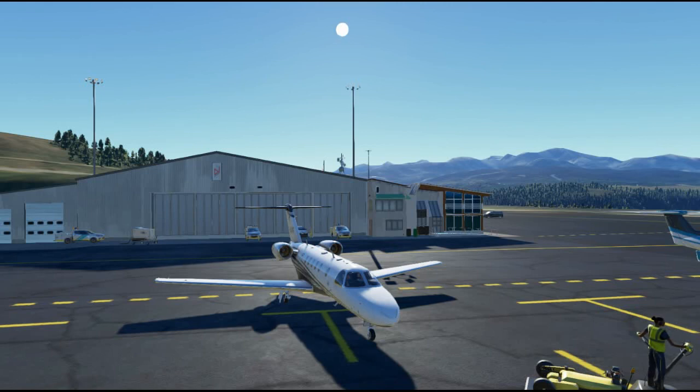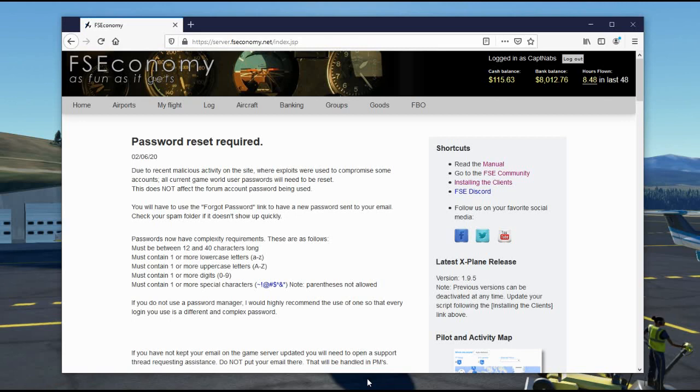In the real world, most FBOs are owned by private businesses. Occasionally they might be run by the airport authority themselves when a private business wasn't viable, or the airport authority just wants to maintain control and a monopoly over their local business. So how does an FBO function in the FSEconomy world? The FBO world in FSEconomy is quite a bit simpler — it's basically restricted to a small number of businesses that help support pilots.